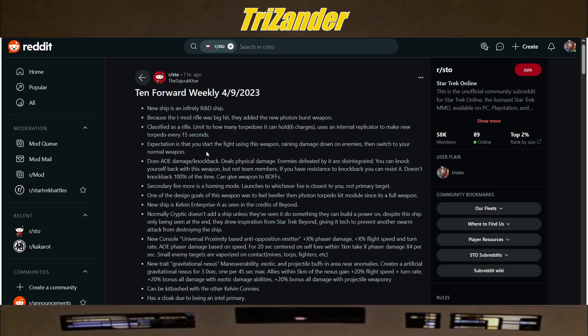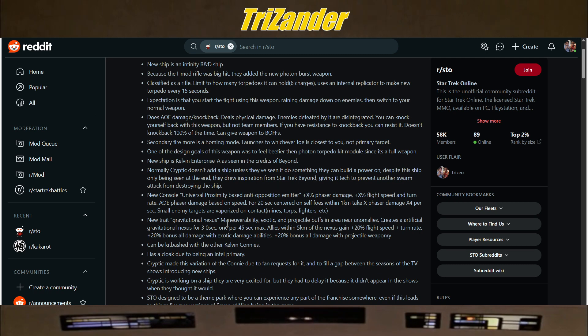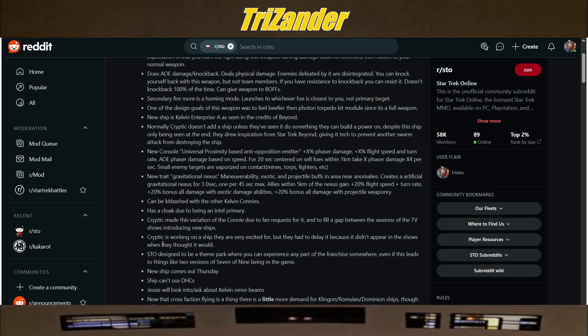The expectation is you start the fight using it, raining damage down on enemies, then switch to your main weapon, wait till it recharges, and go again. I love how it does an AOE damage knockback — it does physical damage and disintegrates your enemies when they're killed by it. You can actually get knocked back as well if you're too close to an NPC that gets knocked back. Just give a bunch of these weapons to your bridge officers and have a whole squadron of torpedoes rain down — that's going to be hilarious shenanigans on the ground. Secondary fire mode is a homing mode that launches to whichever foe is closest.